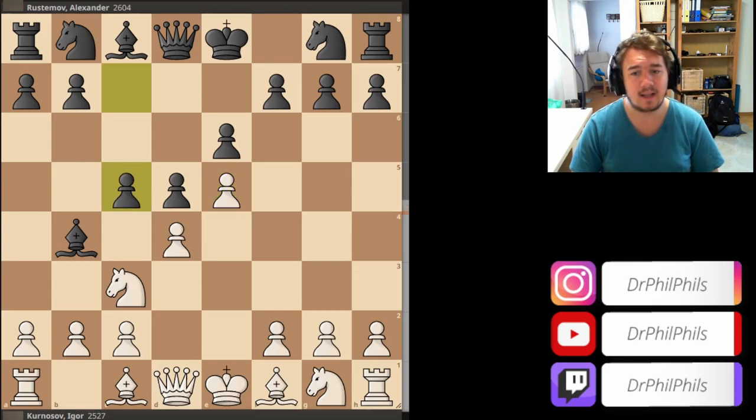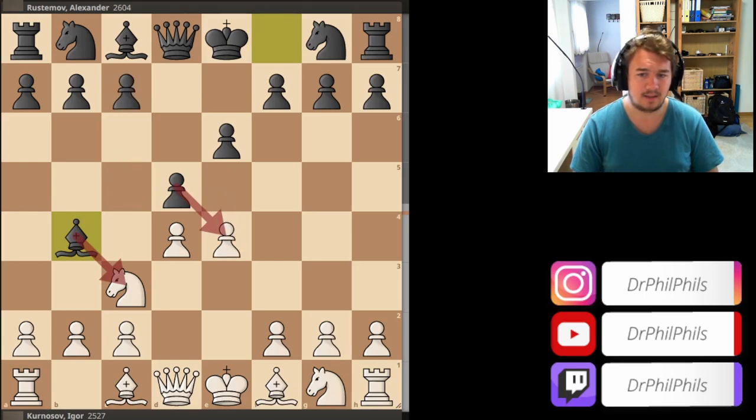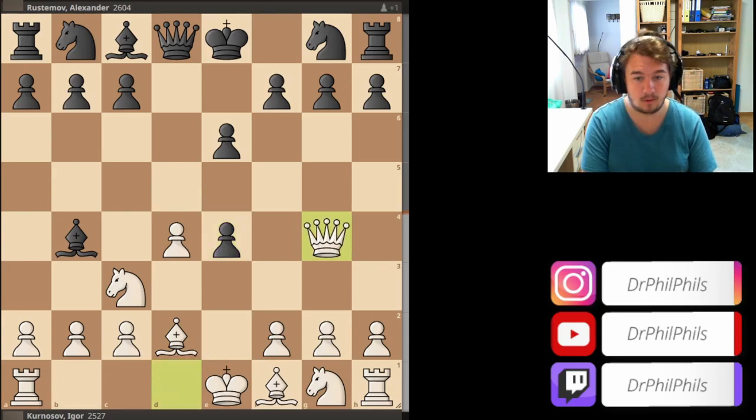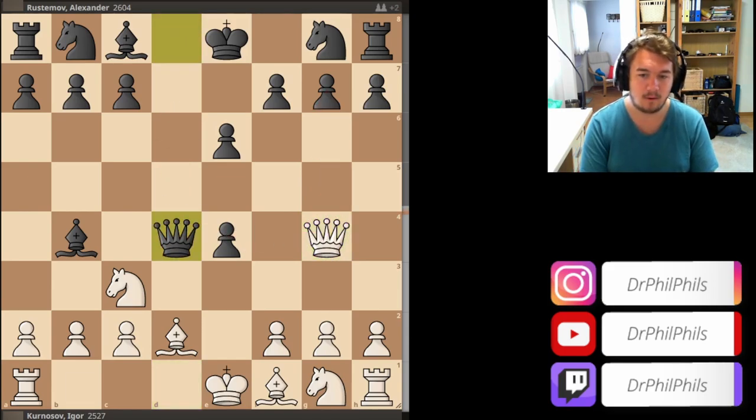But here in this variation, you sacrifice the pawn for development. So bishop d2, d takes e4 — now you sacrifice the pawn — and then you sacrifice another pawn with queen g4, immediately attacking the pawn and this pawn as well, queen takes e4. We've now entered a variation called the French Defense Vinova variation, finger slip variation, Kunin double gambit.